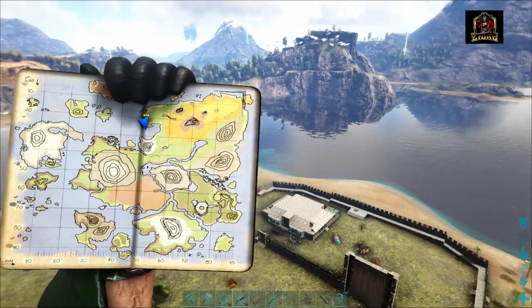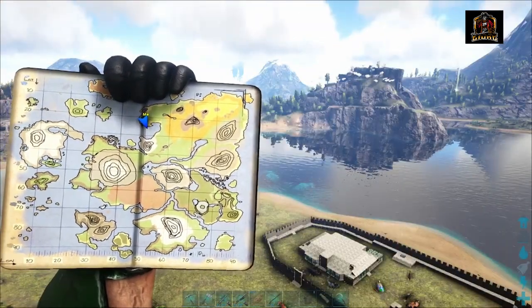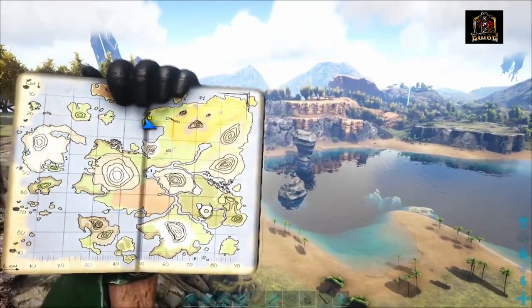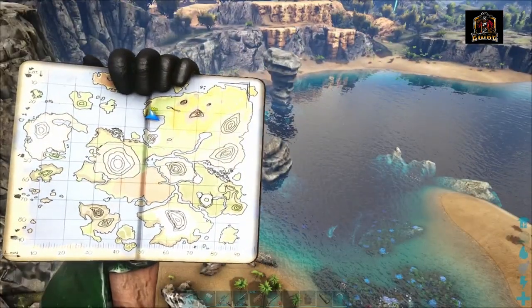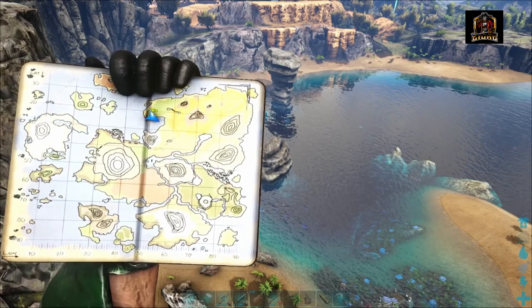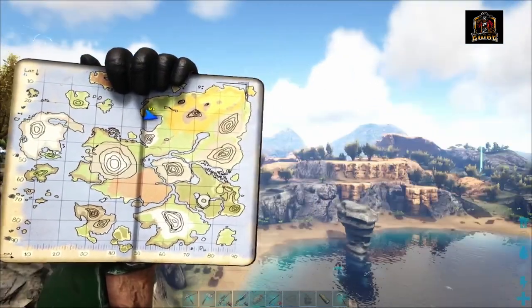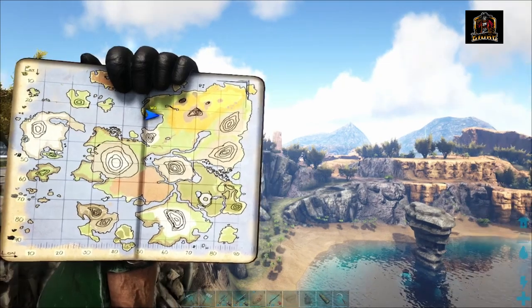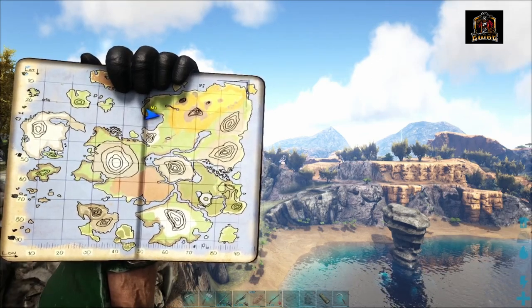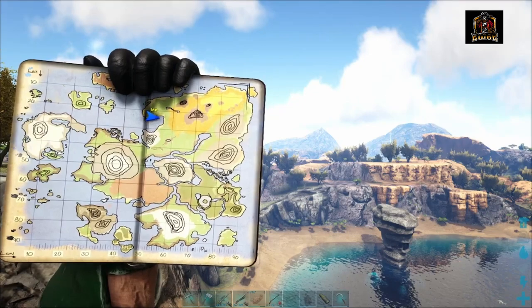Next we'll talk about resources, and one of the nice things about starting here in the Northwestern Shores is that you're fairly close, never too far away from a bunch of wonderful resources. If you look right here in this pool in front of us you can see a shark swimming around in there. There is access to diving down and getting yourself a bunch of handfuls of silica pearls, so that's a great way to come in and farm. You are also just not very far away from the desert — just a straight line if you head up that slight slope and to the left is a pathway that leads right into the heart of the desert, and along that pathway there is a ton of metal, a ton of obsidian and a couple places where you can find a bit of crystal as well.